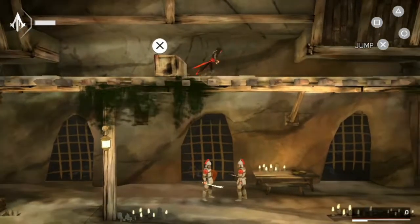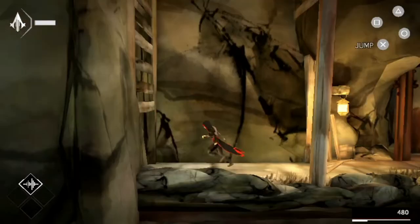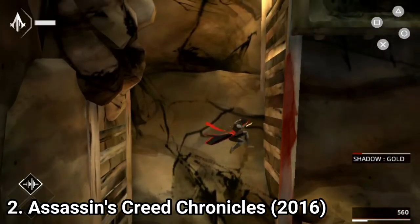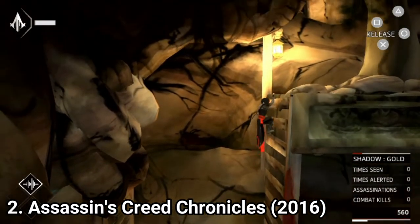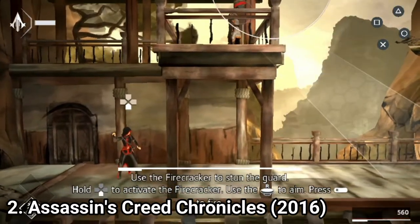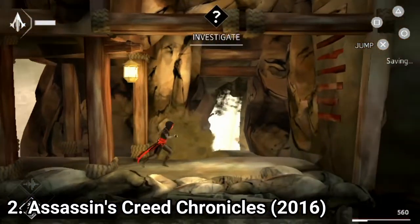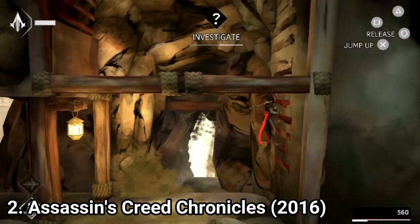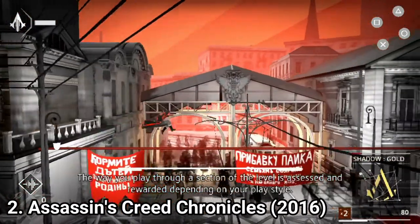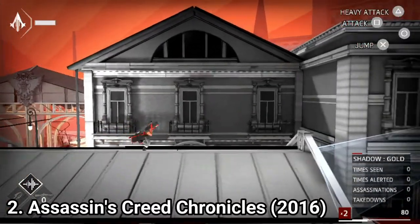When Assassin's Creed Chronicles was released on PS4 and Xbox One, people were disappointed, and it's understandable why. The franchise has set the bar very high with its historical accuracy, huge 3D worlds, and solid gameplay. Chronicles isn't a game that abides by that formula — rather it goes on another path. The game is 2.5D and has plenty of puzzles, so instead of a 3D open world stealth game, it's a 2.5D platformer that is also an action stealth game with puzzles added to the mix.